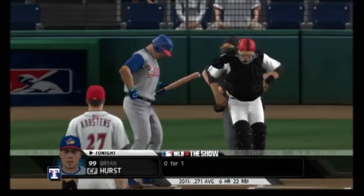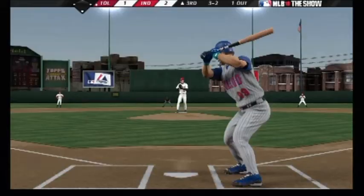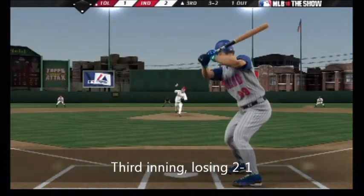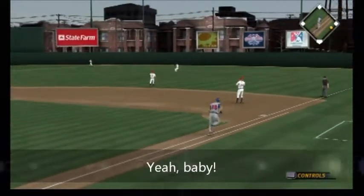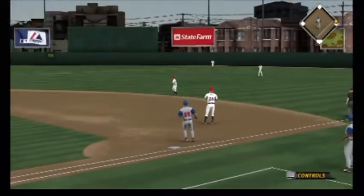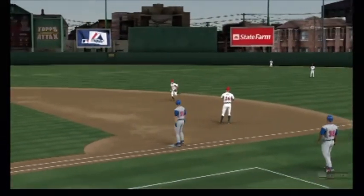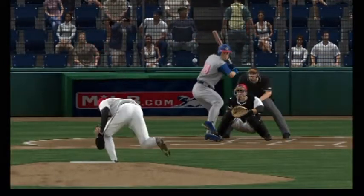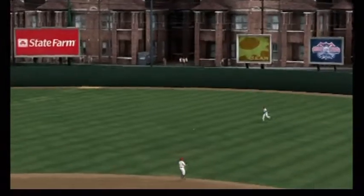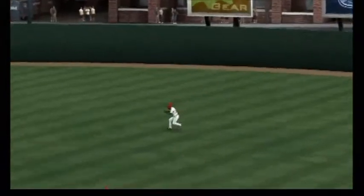Brian Hurst will step in now. A ball lying toward right center — and that's a base hit! This is something they've worked on in the batting cages, taking some of the movement out of his swing. It's much more compact now and he's seeing some definite results.